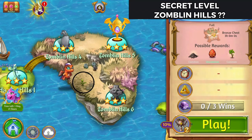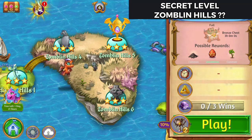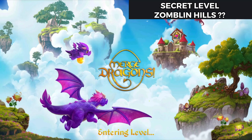Hello, Zucura here playing Merge Dragons. We're going to tap inside this circle to get Zamblin Hill's Secret 2. Let's go into that level real quick here. Two Chalices to play it, and see what we can get done.